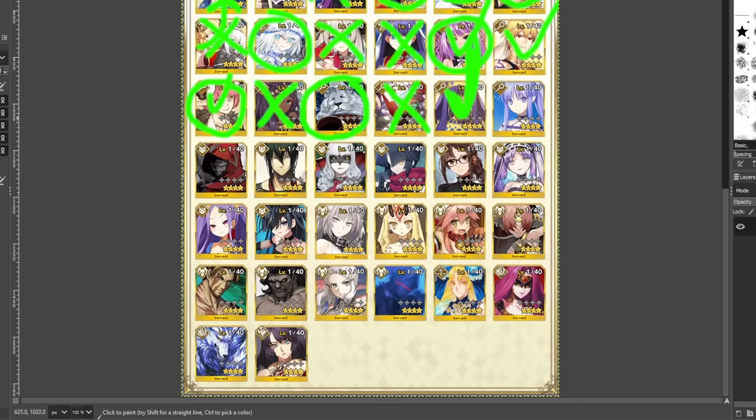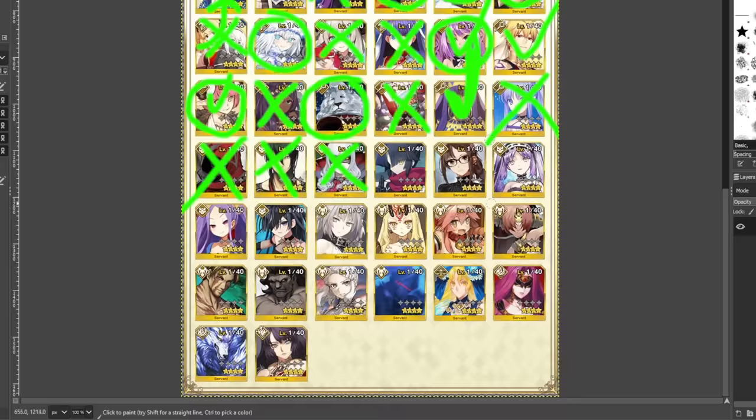You're not picking Medea Lily because nobody cares about healing. You're not picking Caster Cú — he's depressed. Carmilla has an anti-female niche but you just ain't picking Carmilla — you've got better options. If you want to heart Carmilla, go for Rider Carmilla when she goes on rate up, because that Carmilla is chef's kiss. Danzo ain't worth picking either — she has a nice niche with invincibility and dodge, but you're not picking her.